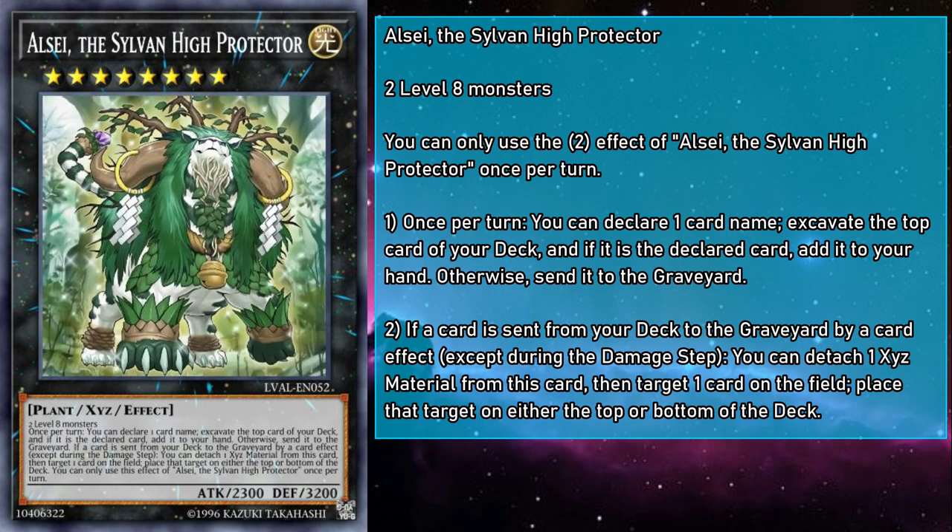I'll Say, the Sylvan High Arbiter, is a rank 8 light monster with 2300 attack and 3200 defense, requiring any two level 8 monsters. Once per turn, you can declare any card name, excavate the top card of your deck, and if it's the declared card you can add it to your hand — otherwise it's sent to the grave. Also, if a card is sent from your deck to the grave, you can detach a material, then target a card on the field and place it on either the top or the bottom of their owner's deck. So while the removal effect is limited to the number of materials I'll Say has, the excavate effect is not. As long as you know the top card of your deck, you get a free draw. Get it right, draw a card. Get it wrong, and you get to see what it's like to play Darkest Diabolos for a bit. You can also purposefully call it wrong to get the mulch, though you do run the risk of hitting a spell or trap and sending it to the grave without getting to use it.